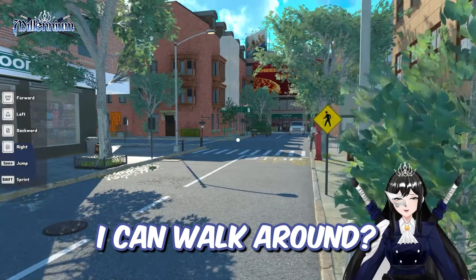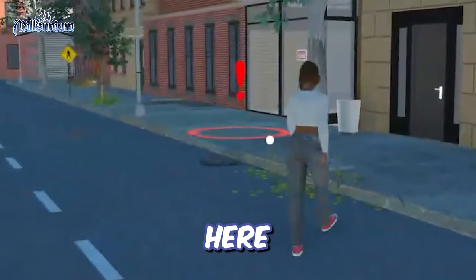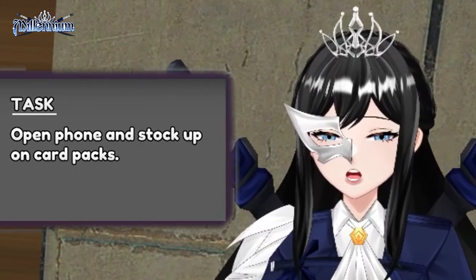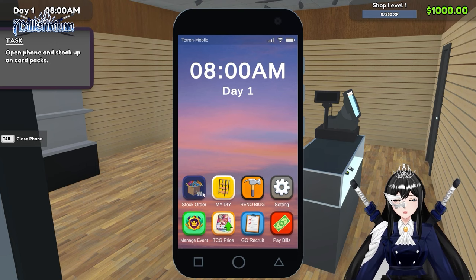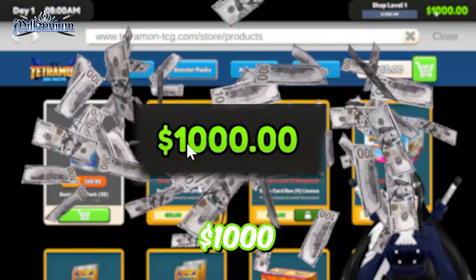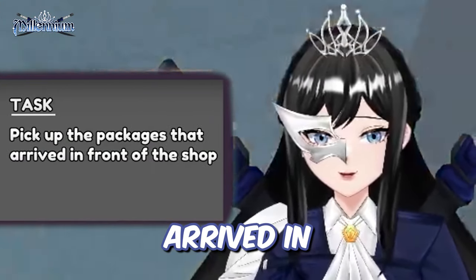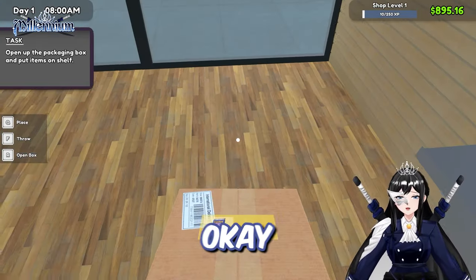Wait, I can walk around! They want me to go here. Trading card shop — confirm, stock up on card packs. Oh, where's the stock order? So it shows we have one thousand dollars. Tetramon — love it. Pick up the packages that arrived in front of the shop, put them on the shelf. Okay.